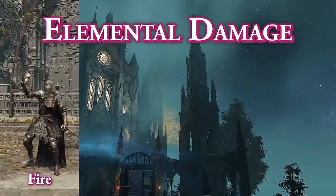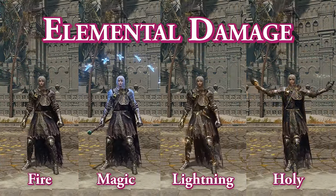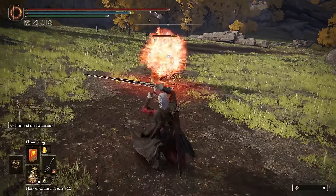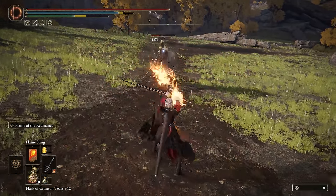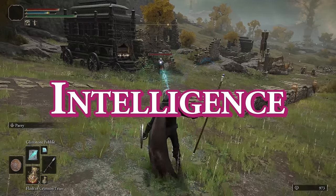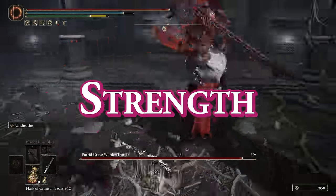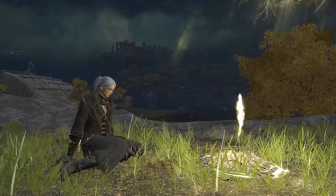Elemental types are divided into Fire, Magic, Lightning, and Holy. It's a surprisingly convoluted system, but generally, if something is on fire, throwing a fireball at it probably won't do a lot. Fire and lightning scale with faith, magic scales with intelligence, but on weapons the fire affinity scales with strength. You guys already know this. Alright, this is boring, let's talk about flat defense.